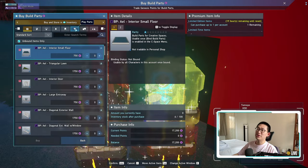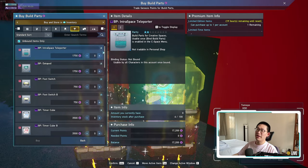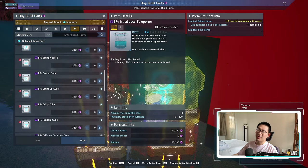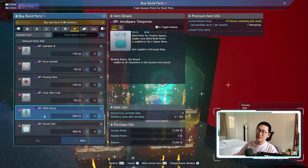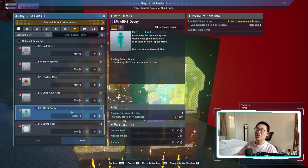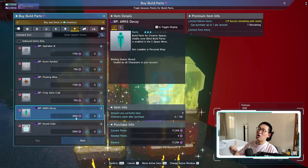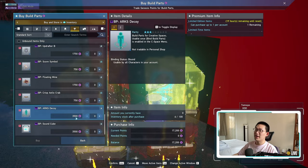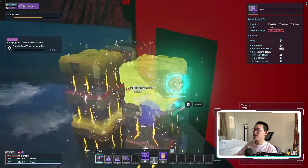Once you're there, go to the third-to-last category — the Play Parts. Since I already bought mine, it won't show up by default, but if I untick 'Unbound Items Only,' you'll see the ARX Decoy right down here. You're going to purchase this — it costs 3,500 points and you only need one copy. It binds to your entire account, so once it's bound, you can use it on anything.